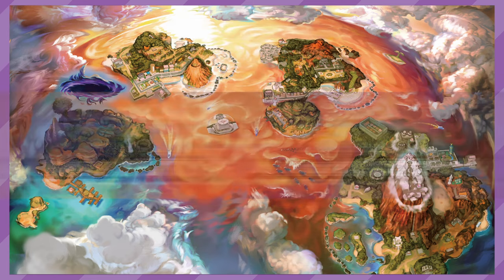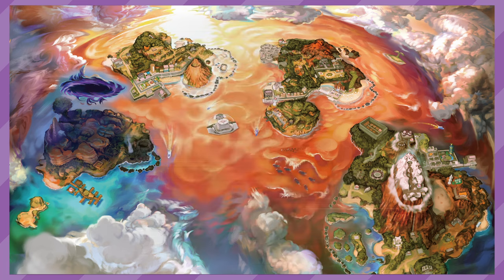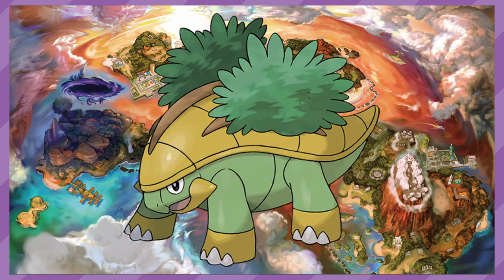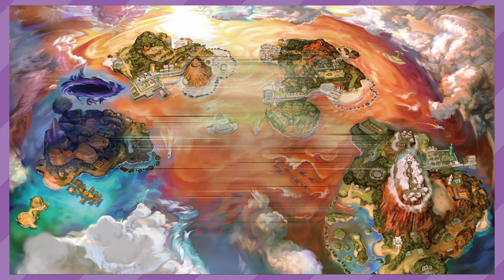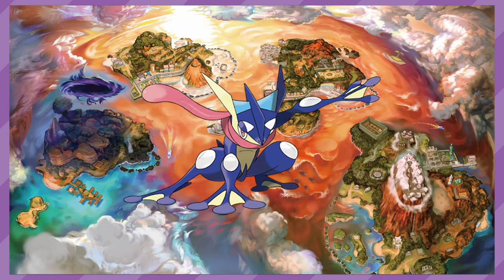Ultra Sun and Ultra Moon takes this to the next level, as through Island Scan you can get the Kanto starters — Bulbasaur on Route 2 on Fridays, Charmander on Route 3 on Sundays, and Squirtle at Seaward Cave on Mondays. The Hoenn starters are next, being able to be found in their middle stages: Grovyle on Route 5 on Fridays, Combusken on Route 8 on Tuesdays, and Marshtomp at Brooklet Hill on Saturdays. The Sinnoh starters are also available in their middle stages, with Grotle at Ula Ula Meadow on Wednesdays, Monferno on Route 11 on Fridays, and Prinplup on Route 16 on Tuesdays. The Kalos starters also make an appearance, being in their fully evolved states: Chesnaught is found on Exeggutor Island on Thursdays, Delphox at Ancient Poni Path on Saturdays, and Greninja in the Poni Wilds on Fridays.